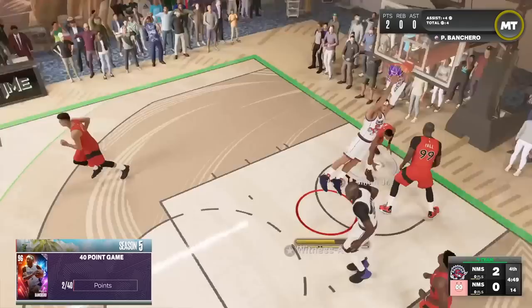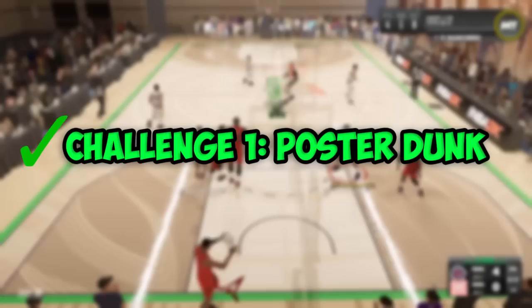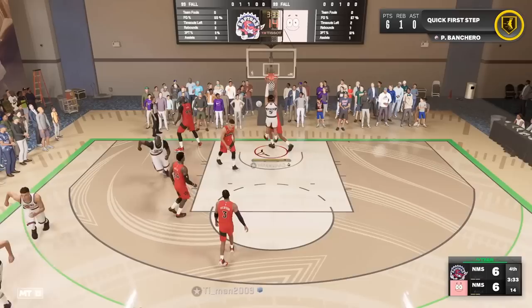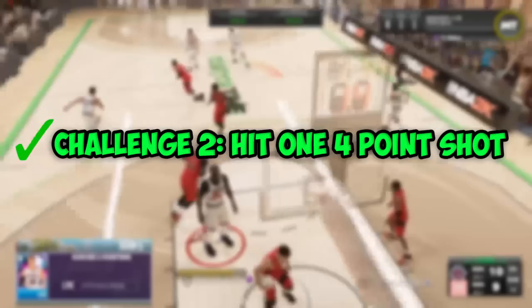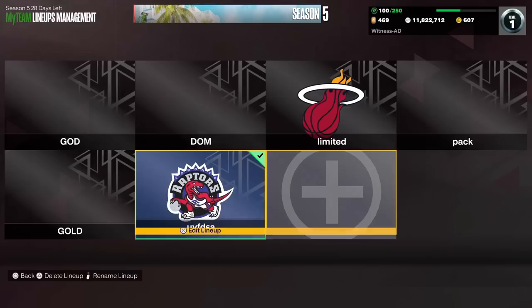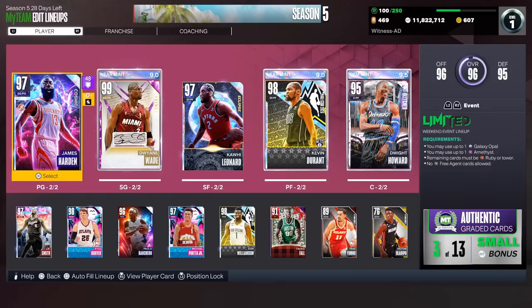Paolo — does that count as a poster? I feel like he just jammed it over Taco. Paolo has the basketball, going all the way, throwing down every dunk. We need this four-pointer — I don't want to discard another player. Kyle Korver for four — that release is just silky smooth. We got the four-pointer, challenge checked off. We completed the poster dunk and the four-pointer. The only thing we didn't complete is winning both games — we only won the second game, so we're going to have to do one discard from this team.